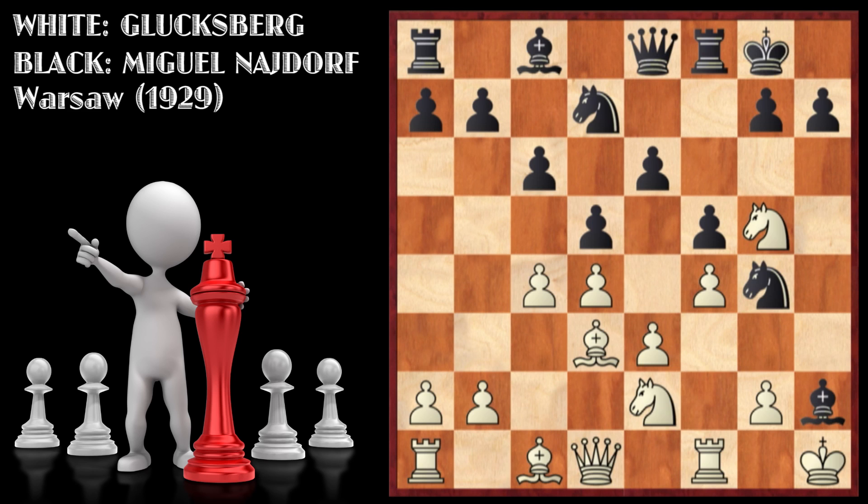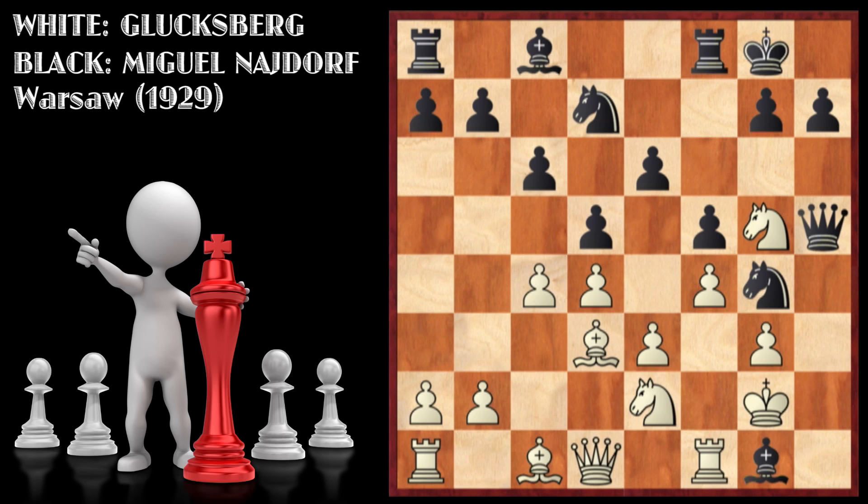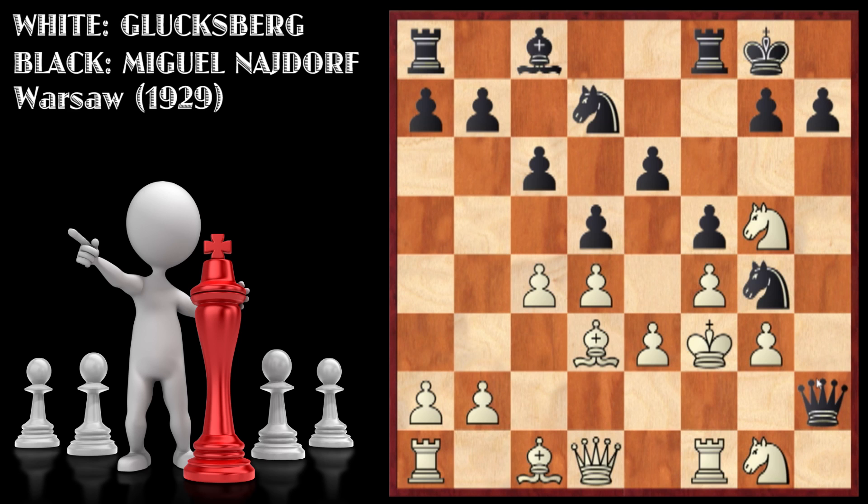After knight to g4, f4, queen to e8, g3, queen h5, king g2, bishop to g1 — White is trying to trap the poor bishop on h2. Black has to move the bishop away without giving White space and move his queen at the same time. He successfully did that by playing bishop to g1, knight takes g1, queen to h2 check, king f3.